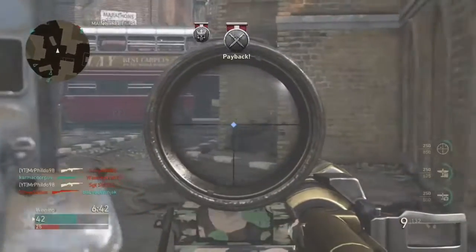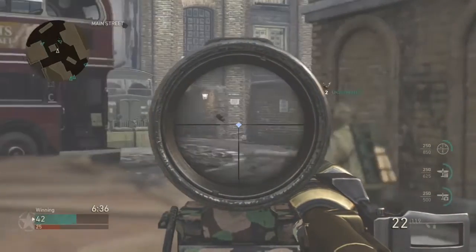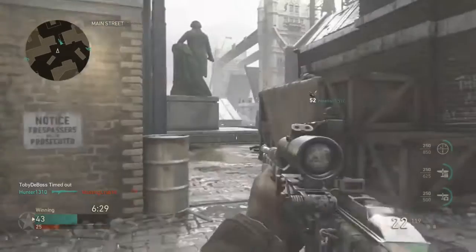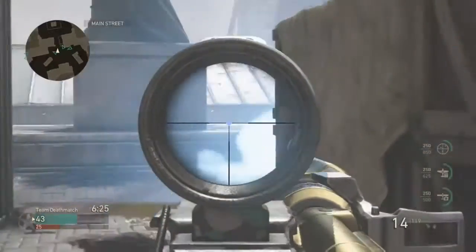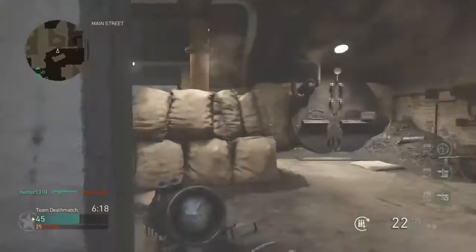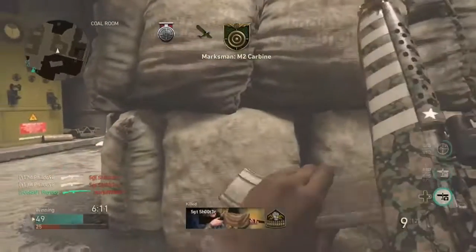First gun you're really going to want to try out is the M2 Carbine. I've got two of these now from supply drops — big up Sledgehammer. The M2 Carbine is the first one we're going to go for. It's a three-hit kill at pretty much every distance, bar close range. You're going to want to just sort of take it back, chill out, relax, and take your time with this gun. And then obviously when you get to close distances, pray like hell. That spawn was bullshit, even though it was a three-hit kill.